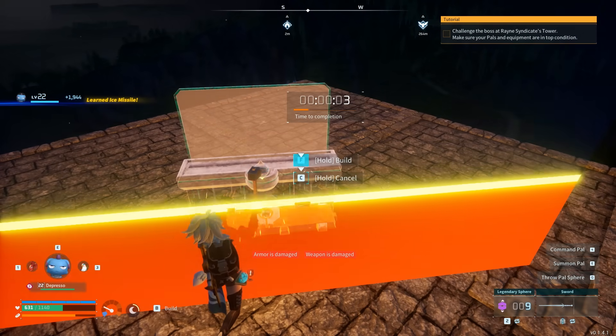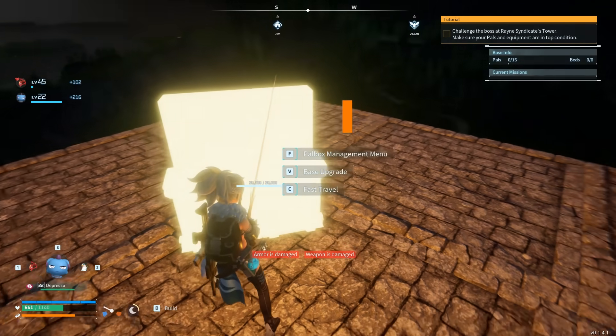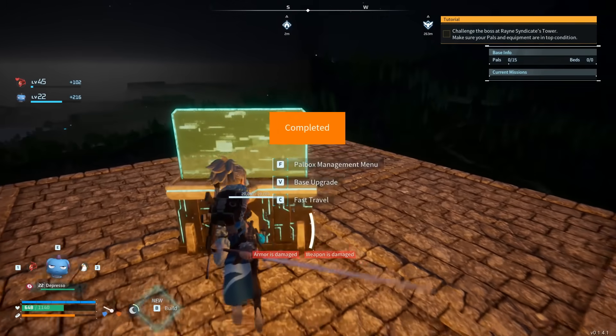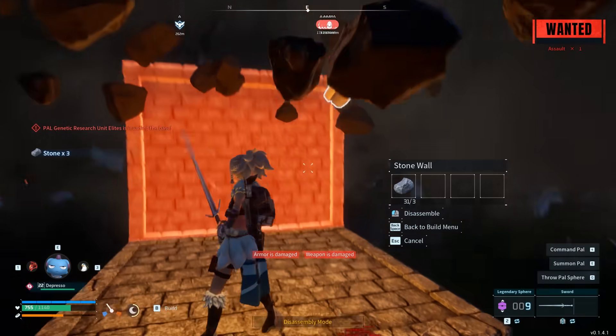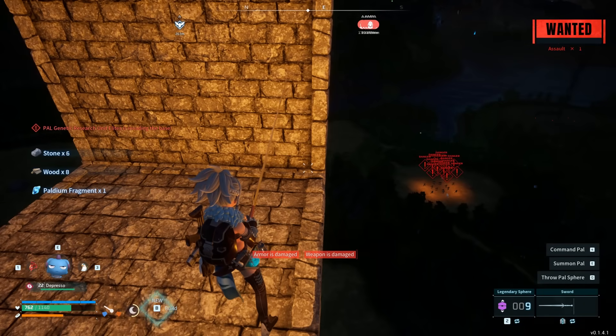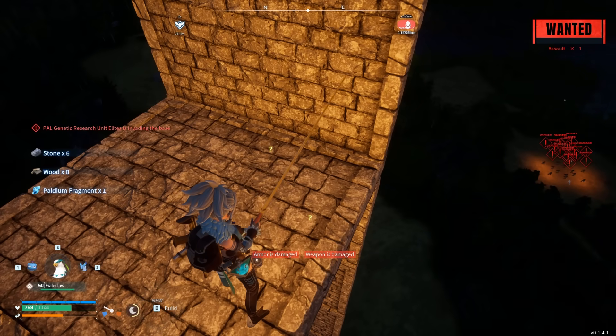I do want to make this clear - I have not tested this on solid ground, only up in the air in a sky base type of design. As you can see right here, this is exactly what I've done: built a sky base and created my base by placing down the power box. Now we'll wait for the raid to start, and once it has started, you can remove the power box.